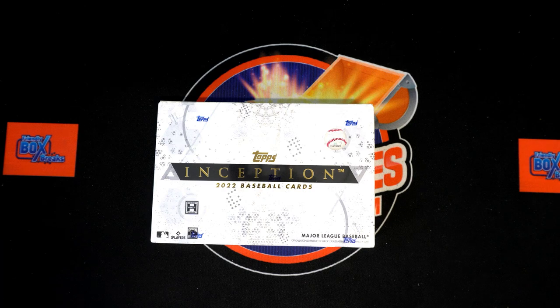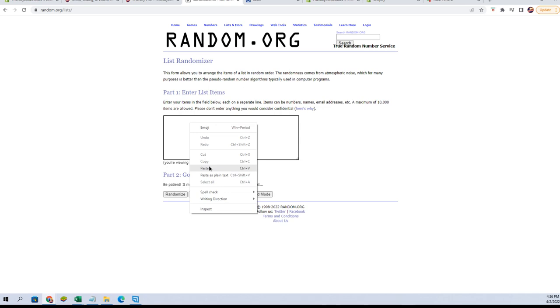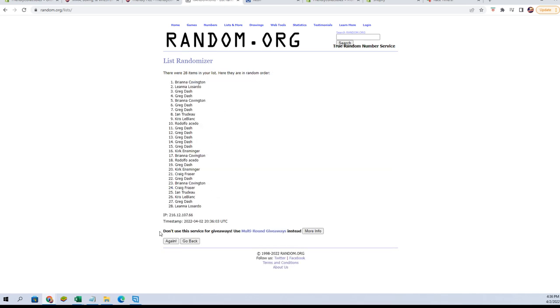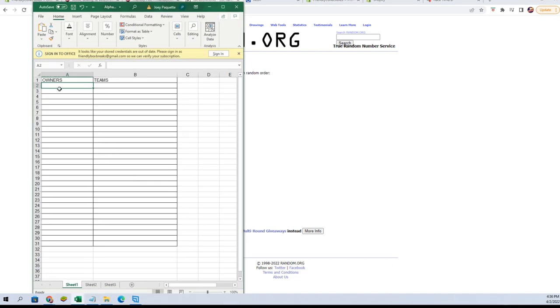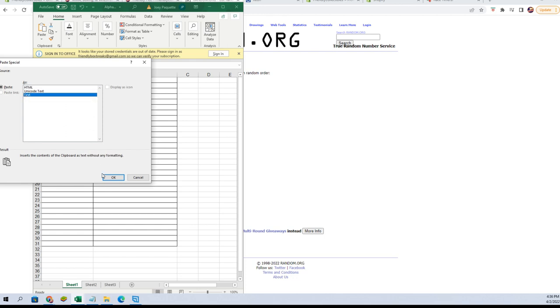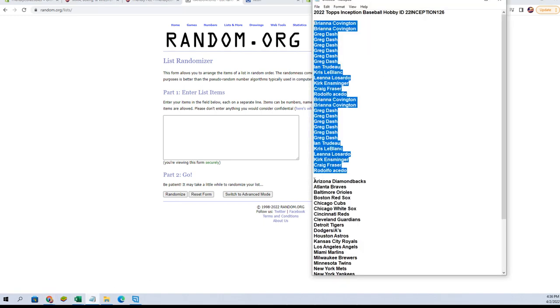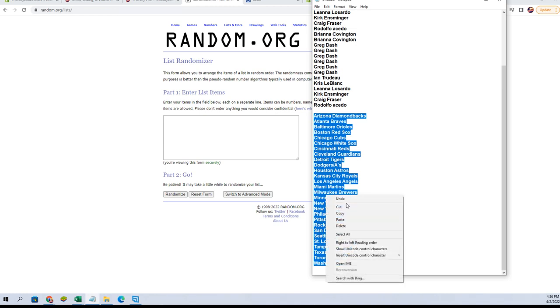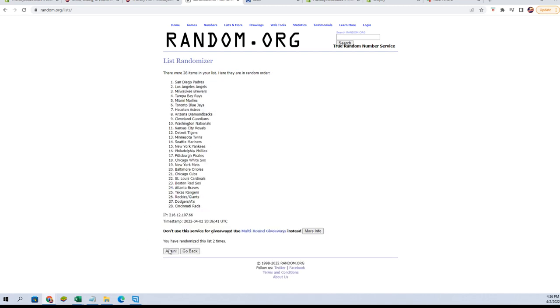Let's switch over and start our randoms. Let's grab our owner names — I'm gonna paste them in and we go seven times: one, two, three, four, five, six, and seven. Let's get a fresh randomizer and do our teams — seven times: one, two, three, four, five, six, and seven.